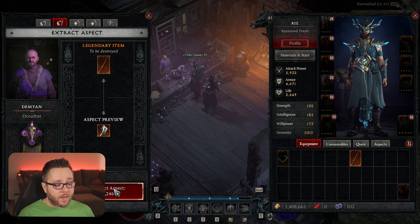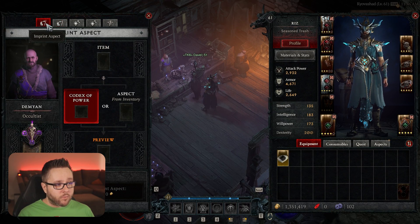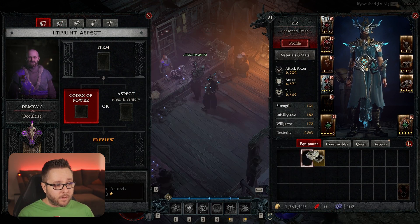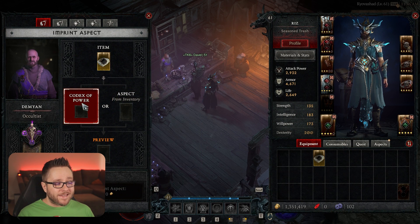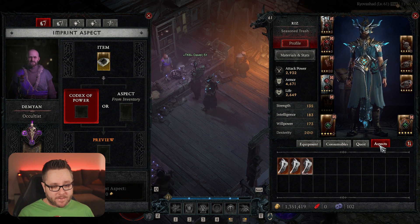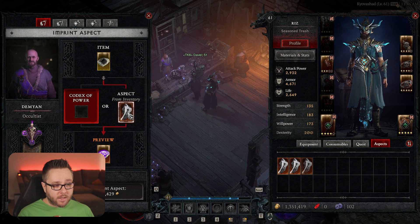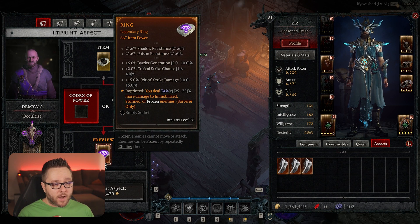So you extract this aspect, hit accept, and go back to the Imprint tab. Now we take the same yellow ring, put it in the item slot, but instead of using the Codex of Power, we go to Aspect from Inventory. We go to the Aspects tab, grab the one we just extracted and place it here. That'll show you this new item will now give you the 34% that you pulled off that weapon.